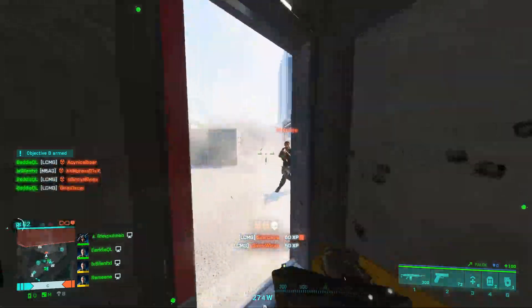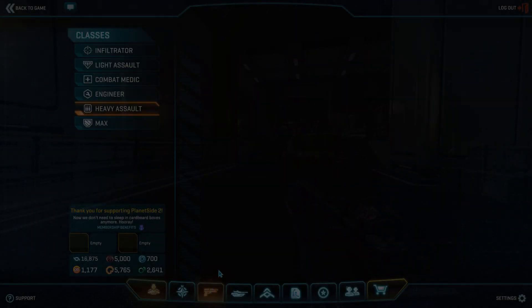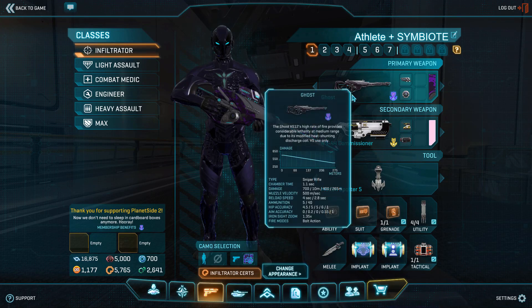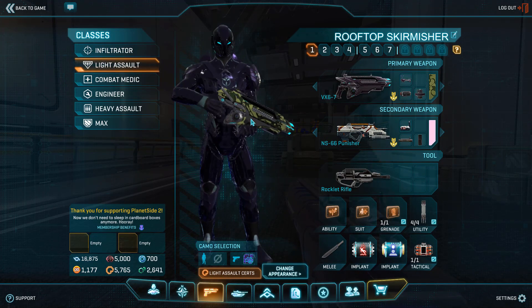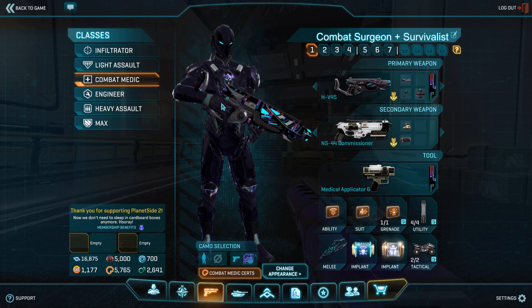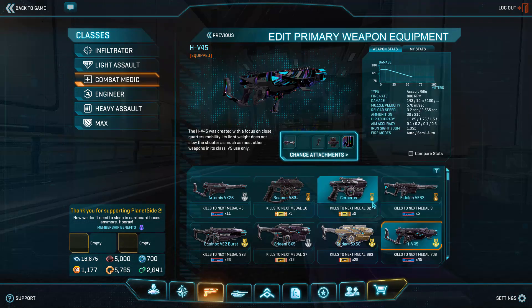PlanetSide 2 offers several classes that change the pace of gunplay dramatically. Key classes include Light Assault, which has access to carbines and jetpacks; Engineers, which can repair major war assets like vehicles, consoles, and generators; Infiltrators, who have a cloak and access to sniper rifles to flank behind enemies; and Heavy Assaults, which have access to light machine guns and an overshield and are the main brute force infantry unit of the game. Each class has specific roles that make them shine over the others.